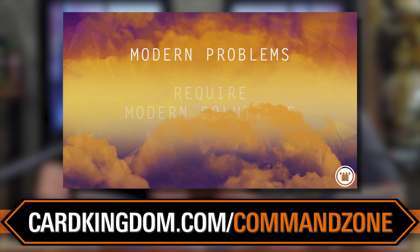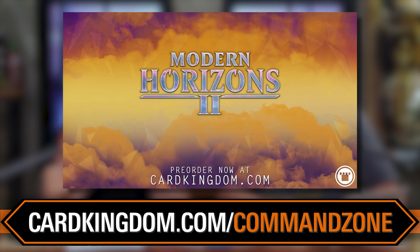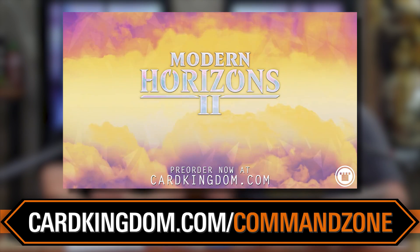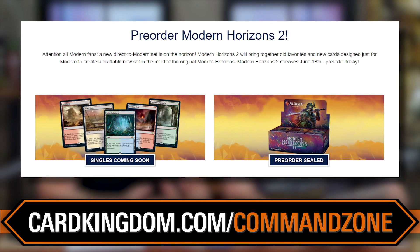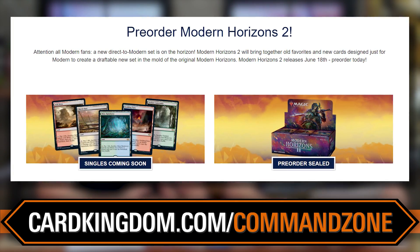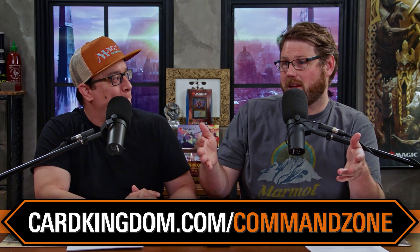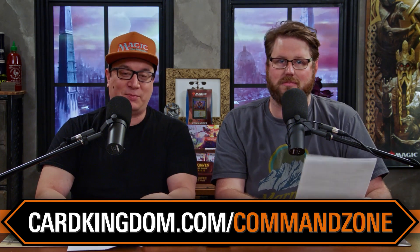But before we get into it, if you want to pre-order Modern Horizons 2 stuff, cardkingdom.com slash commandzone is the place to go. You can go on their website right now, get your order in for booster boxes, set boosters, collector boosters — Card Kingdom will have it, and you can order it now. The great thing about ordering from Card Kingdom before sets come out is they really do ship that stuff right away after they're allowed to. I have fallen into the trap of ordering through some other sites before — if they lag behind, all your friends can have the cards from the new set and your boxes still haven't arrived yet. Card Kingdom basically has your stuff ready; they're waiting and as soon as they can, it just gets shipped out. It's a big boon whenever new sets are coming out, which is all the time these days. CardKingdom.com slash Command Zone.